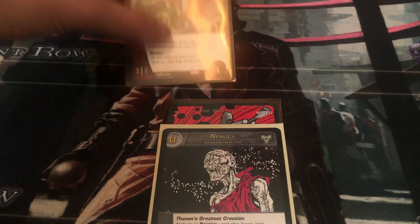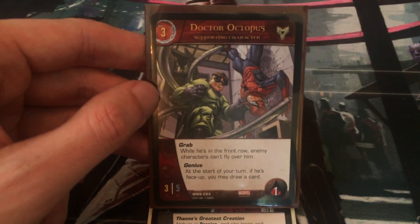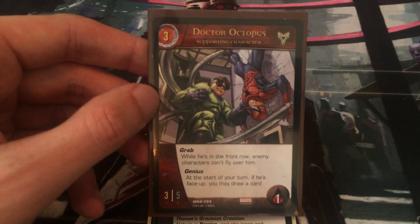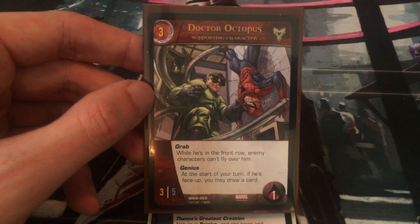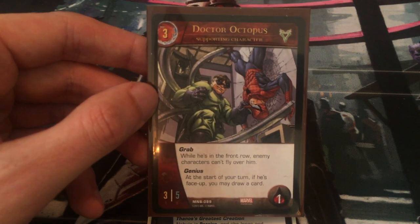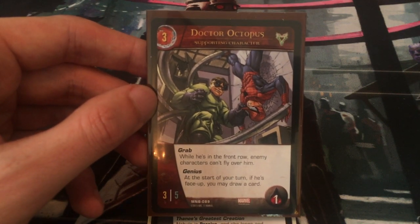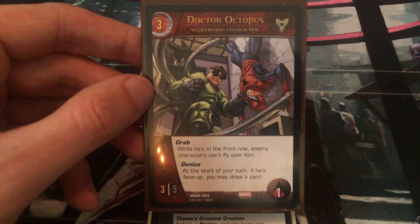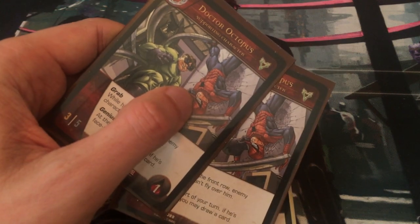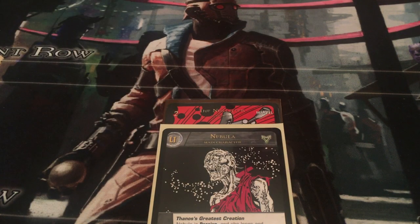If you don't manage to succeed on turn four you're probably doomed, but I did put in three-cost Doctor Octopus. He's a villain, he matches the theme, and he has Grab — while he's in the front row, enemy characters can't fly over him. He's a decently high defense for a three-cost character, so he'll protect Nebula from flyers and may cause opponents to team attack and exhaust a couple of their characters to get through him. There are only two of him — I may swap him out for someone else.